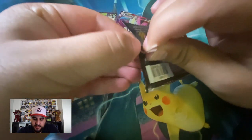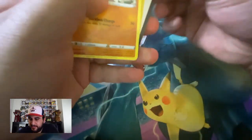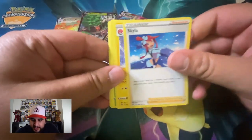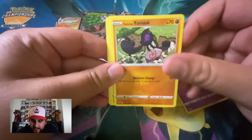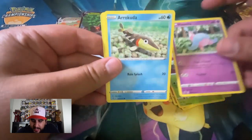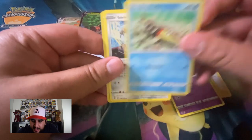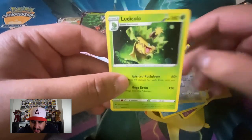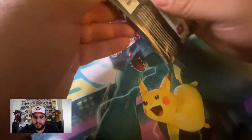One two three, get rid of the energy. We have Skyla, Electrode, Xatu, Yamask, Applin, Hatenna, Arrokuda, Arrokuda, Galarian Meowth — nice. Reverse is Diggersby and our rare is Ludicolo. Starting slow — it's okay, it's okay.